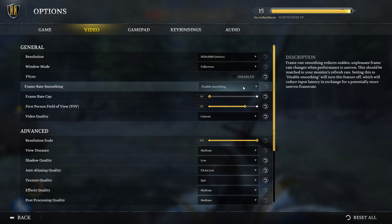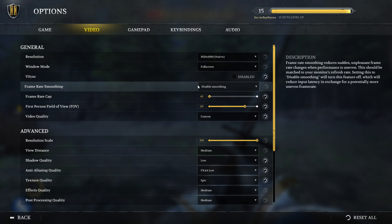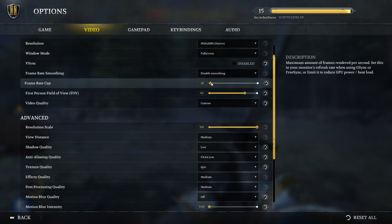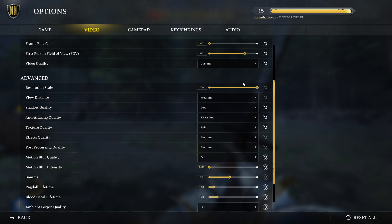Anything to do with latency — when you're playing on a server with high latency, or even your game latency — you want to reduce it wherever you can, because as soon as you go into a server with higher latency you'll notice killing other players becomes much harder. Disabling smoothing is also good for reducing frame rate latency. Frame Rate Cap depends on your monitor — if your monitor is 60 FPS like mine, there's no sense pushing it higher because you'll just make your GPU work harder without seeing those extra frames. First-Person Field of View is on the default setting; this seems to be my sweet spot.